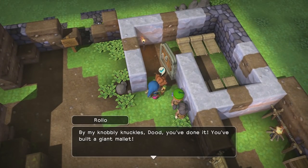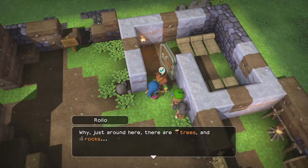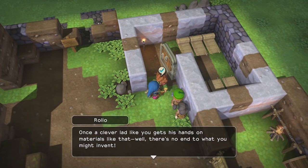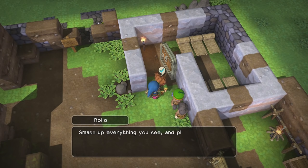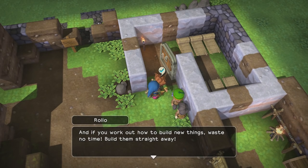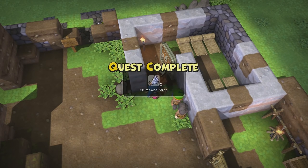'By my knobby knuckles dude, you've done it! You've built a giant mallet — with a hammer like that you can smash up all sorts of things you couldn't before. Just around here there are trees and rocks, and through the blue teleportal there's said to be copper and coal in abundance. Go on dude, head out into the world and swing that mallet around like there's no tomorrow! To begin with, why don't you try chopping down one of these nearby trees?' I probably could have just teleported back — whoops.